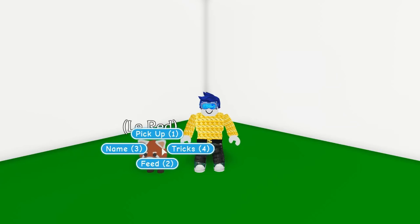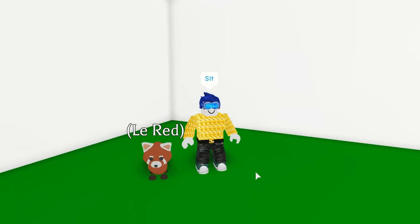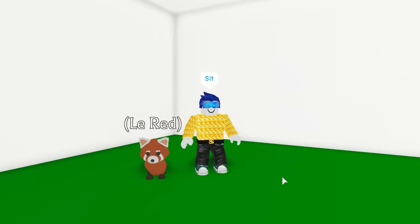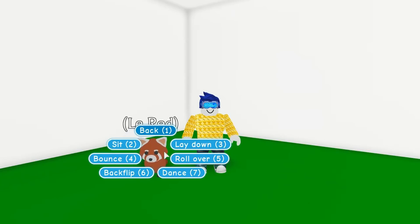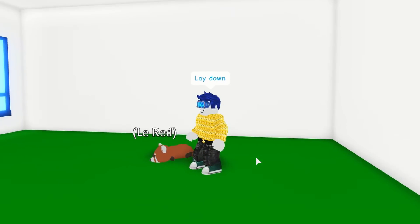So let's go ahead and show you the tricks. The first trick you'll learn is sit - that one's pretty obvious. Yeah, he just sits on his bottom, so that's fine. Let's try another trick - let's do a lay down. So that's like a drop, that's a pretty cool trick too.